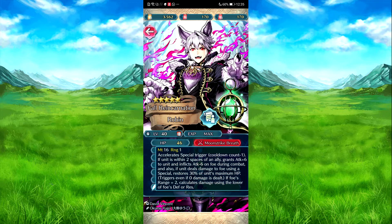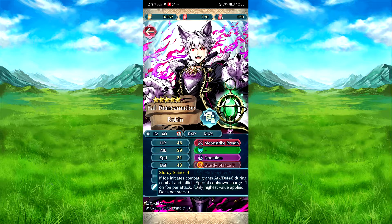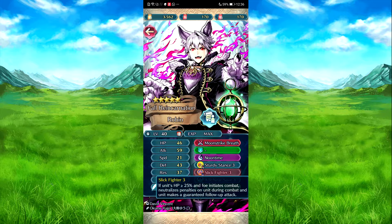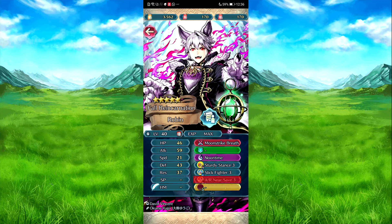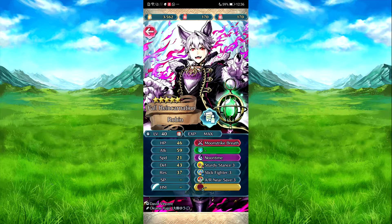And then Halloween Robin — Moontrack Blath. If he's within two spaces of an ally, attack plus six to himself, and attack minus six full turn combat. Also, if he deals damage using a special, restored 30 HP if it's maximum health. Aiming at zero damage. Choosing sanctioned ability — Noontang, more healing. Restored damage equal to 30% of damage dealt. One charge. Story stance — if foe needs his combat, attack, defense plus six in combat. And colon count minus one on foe per attack. Slick fighter — if his HP is above 25% and foe needs his combat, his penalties are neutralized and he's guaranteed he can make a follow-up attack. Attack, res near save — so foe needs his sword, lance, axe, or bows on his base. And his combat, and he's within two spaces of an ally — save triggers. Attack, res plus four in combat. Movement rules apply to the unit — he's armor, so he can't go on mountains or seas.